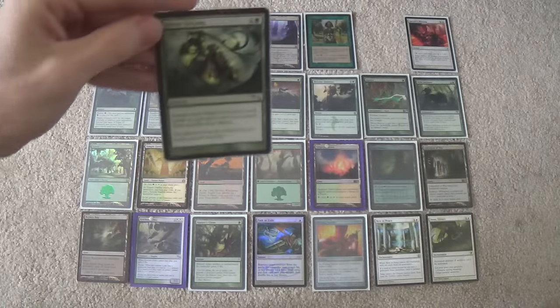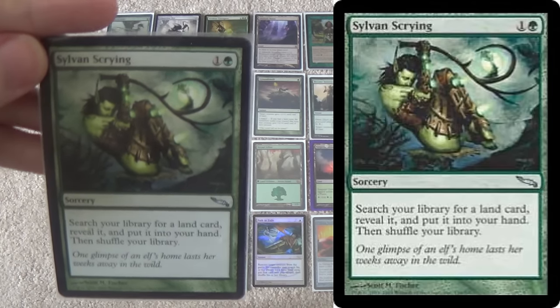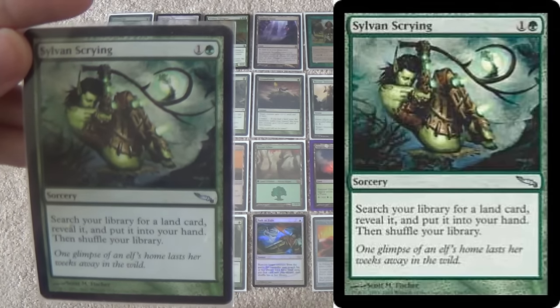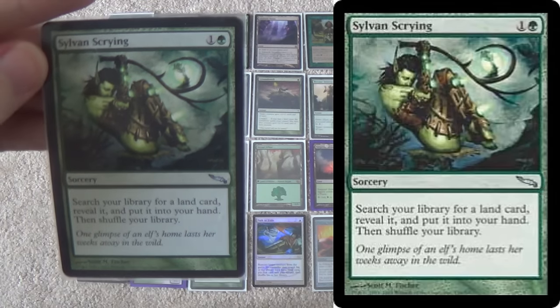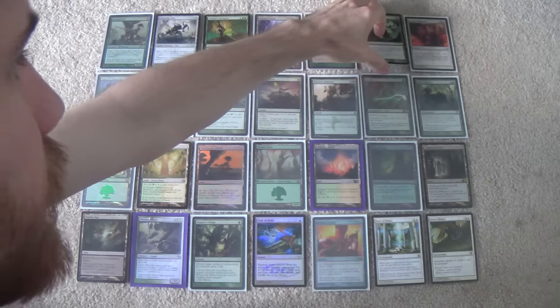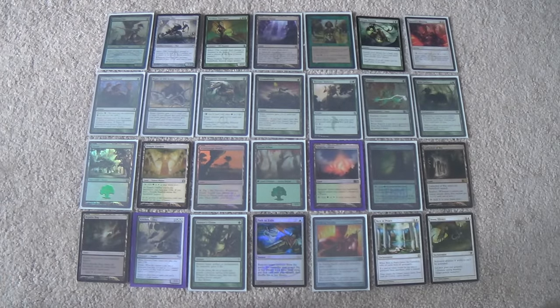Next we have the most underrated card in Mono Green Infect in my estimation: Sylvan Scrying. This kind of does it all. It is a creature because it can go and get you Inkmoth Nexus. It is a pump spell because it can go and get you Pendlehaven, or another card we have coming up. And it also fixes your colors a little bit for some sideboard cards by going and getting a white source. This card is very nice — it's kind of card advantage, one-for-ones with itself, and gets you out of the late game by helping you find the cards you need. I think it's unbelievably underrated.